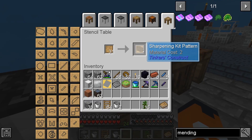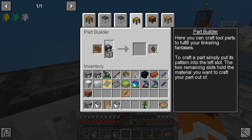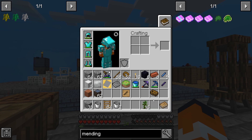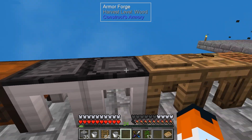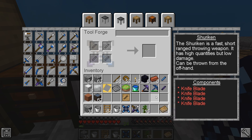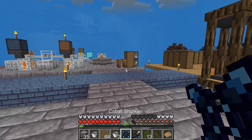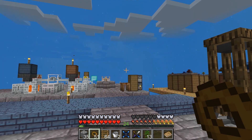I guess we could get the sharpening kit pattern — it does work. It's not a terrible option for this weapon. Here's what we're going to do: I'm going to make this for the time being. We're going to just have a spare. This way I have a cobalt shuriken and a regular shuriken.